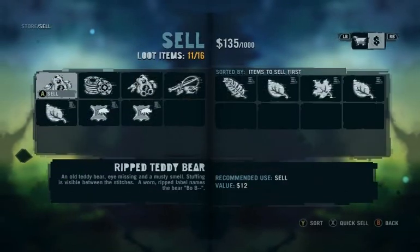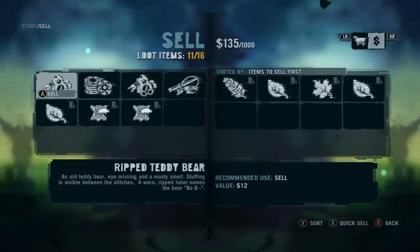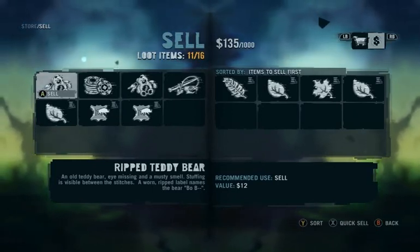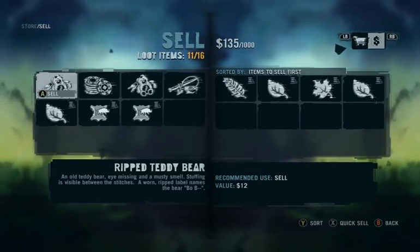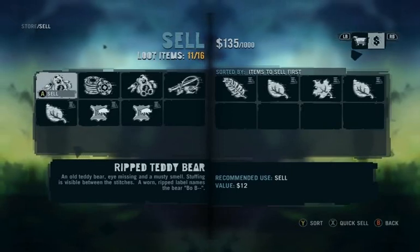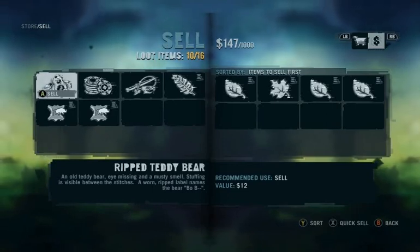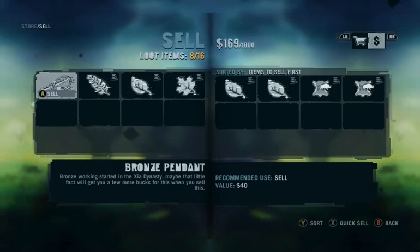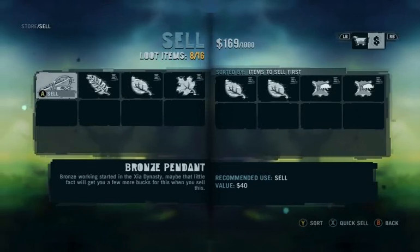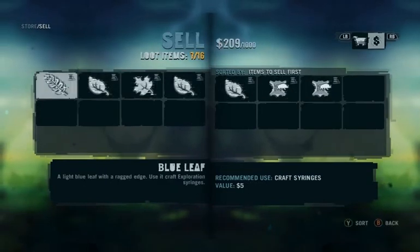I didn't use C4 or a grenade. What's up with that? Ripped teddy bear — an old teddy bear, eye-missing, musty smell, stuffing visible between the stitches. A worn, ripped label names the bear Bobo. I wonder if that's a reference to Mr. Burns' teddy bear from The Simpsons. A white poker chip worth $10 E-Dos, even though someone tried to scratch an extra zero in the end. Bronze pendant — bronze working started in the Shia dynasty. Maybe that little fact will get you a few more bucks when you sell this. Nope. Get those radio towers online.